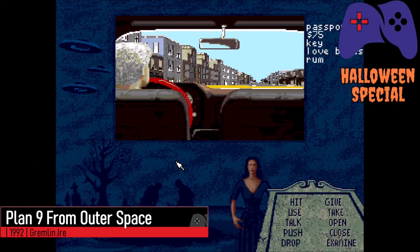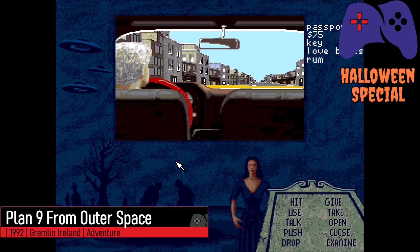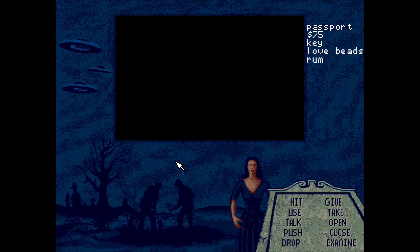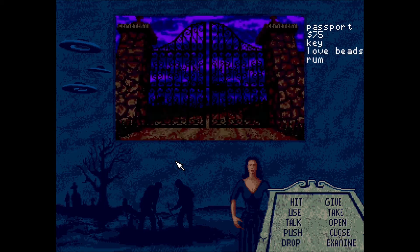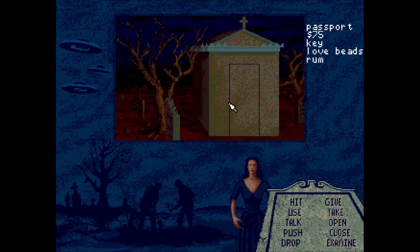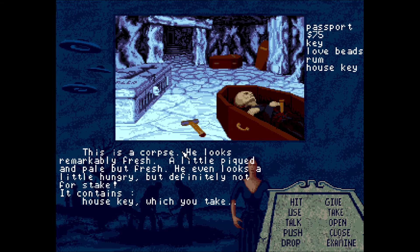Normal practice when making a game based on a movie would be to take a film that's actually good or popular. Gremlin thought differently and adapted one of the most notoriously bad films ever made into a surprisingly decent point-and-click adventure game. The plot sensibly doesn't follow that of the film, and instead sees you playing as a private investigator searching to recover the lost film reels. You actually get to watch sections of the film as you find them, and I'll leave it up to you to decide whether that's a good thing or not.